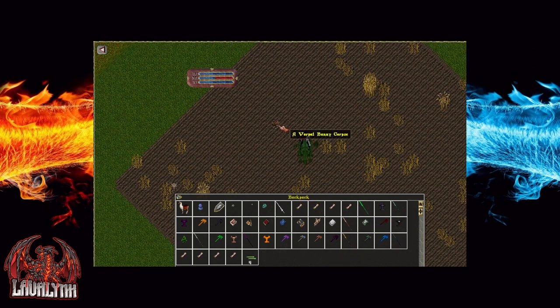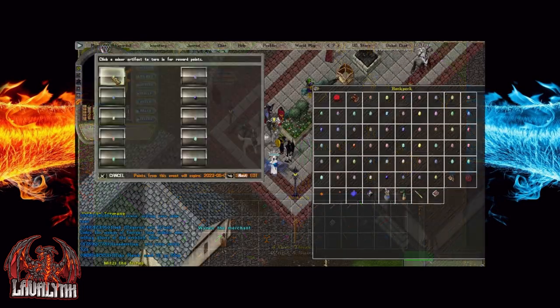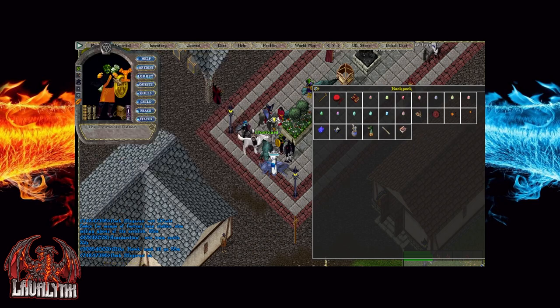Masana has also announced on UO.com that boxing in any mob with an impassable item such as a bag ball will cause you to have an action taken against your account. This is and always has been a ruling in UO. Stay safe my friends.